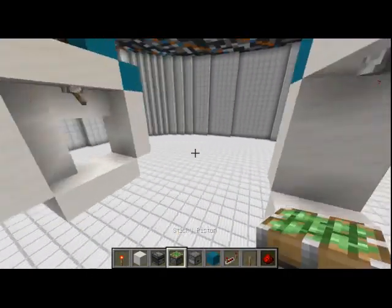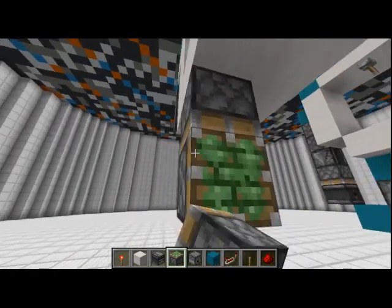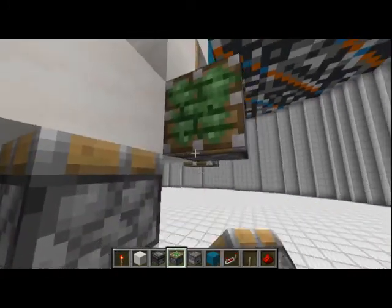Then we'll want to place in pistons facing right there. And then in this bottom part, we're going to be doing a simple door, like this, which will be placing the third piston right here.